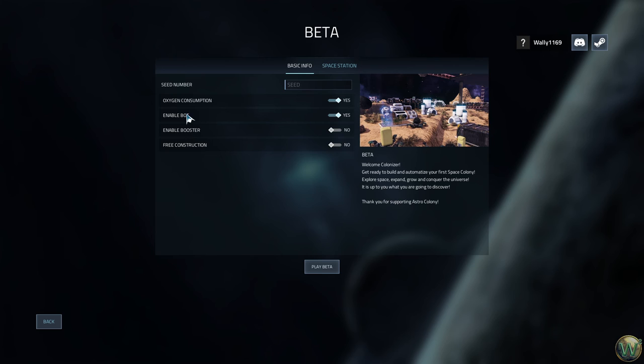We're going to leave the bot on — it's kind of a little tutorial helper. Free construction unlocks all possible technologies and allows you to construct everything without paying a cost, but the warning says this will ruin your first experience, so we're not going to do that. Oxygen consumption I do want to have on, because that is actually a fundamental part of the factory build.